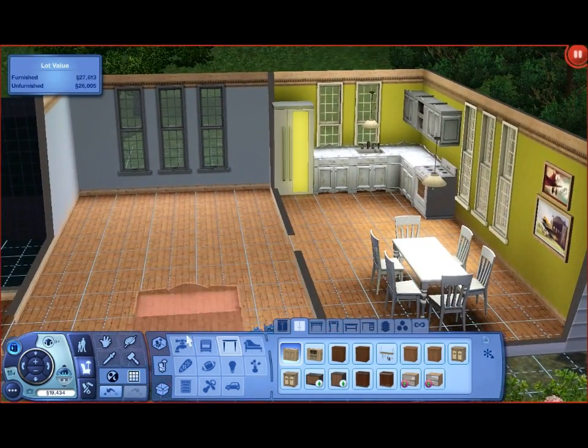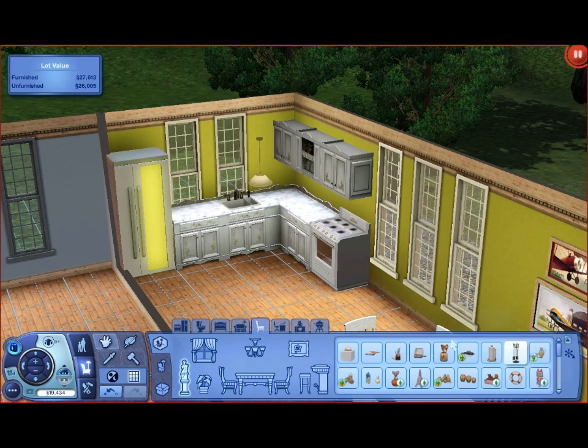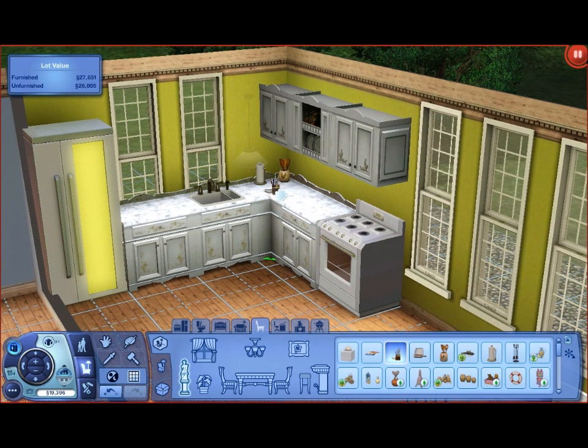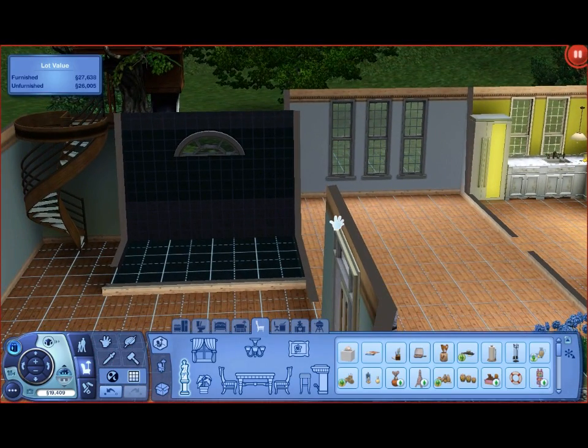Those are just some cabinets we're gonna have there. Let's just give some little things to go on the counters. I'm just gonna literally throw some things up here on the cabinet. I guess I should put the lemonade thing there - this lemonade thing, if you don't know, came with the Outdoor Living stuff pack. They can't drink it, it's just for decoration, but it goes good with the yellow, I think.